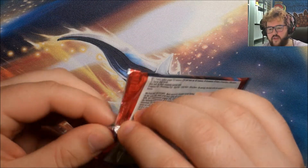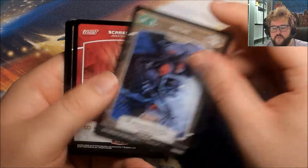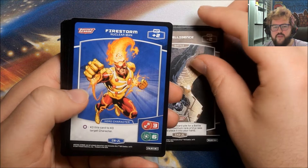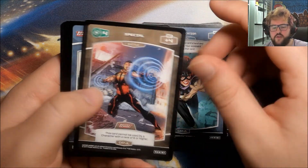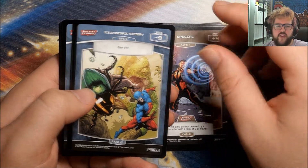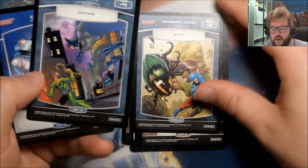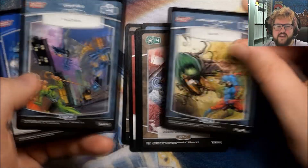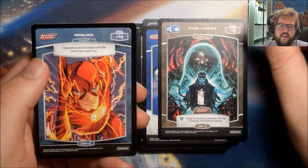Final pack of the box. Let's see what we're going to get. We have a Special, a Scarecrow, Intelligence, Firestorm, a Strength, Echo Location, Special, Microscopic Victory — that was our Rare, I totally missed it, just went straight past it there. Upper Hand, Cyborg, Intelligence, and finally Paralysis.